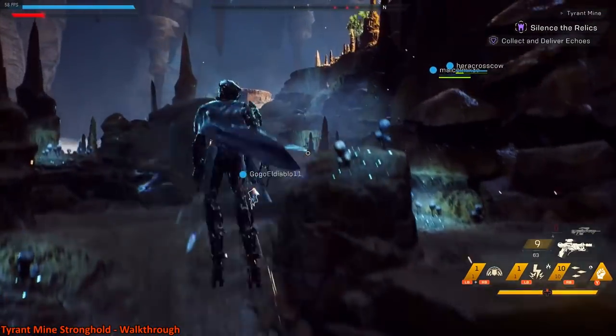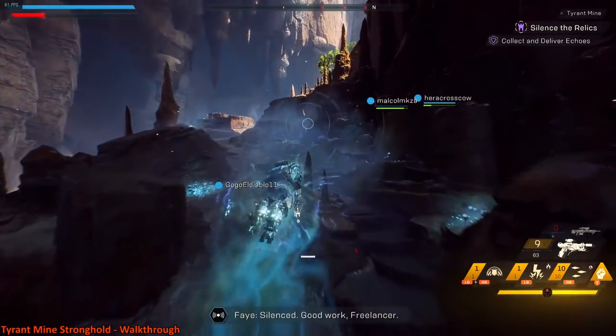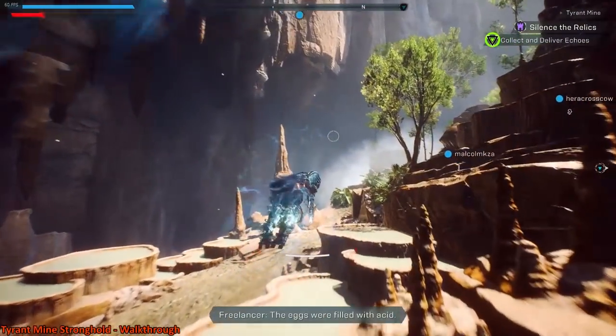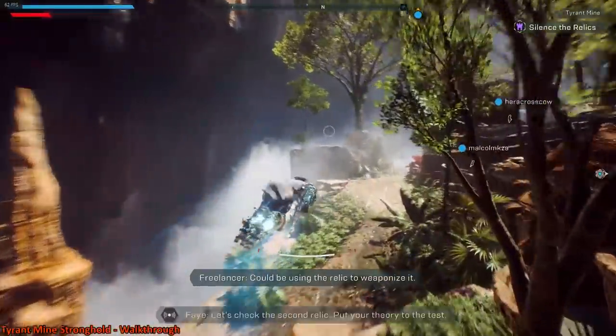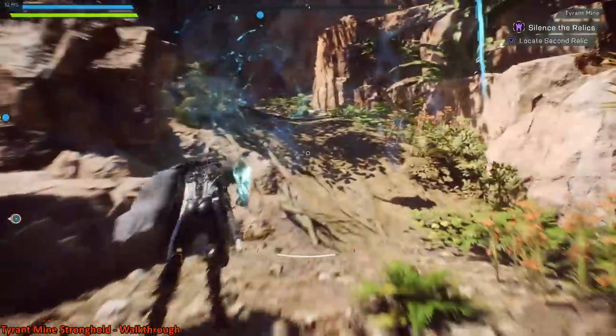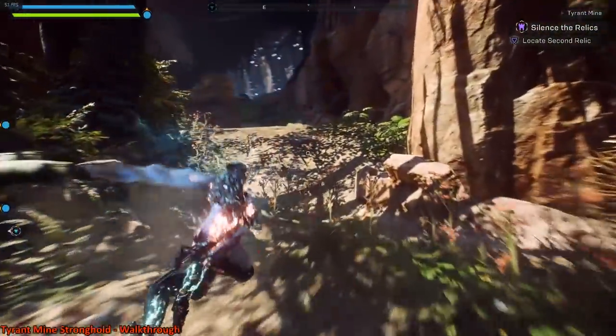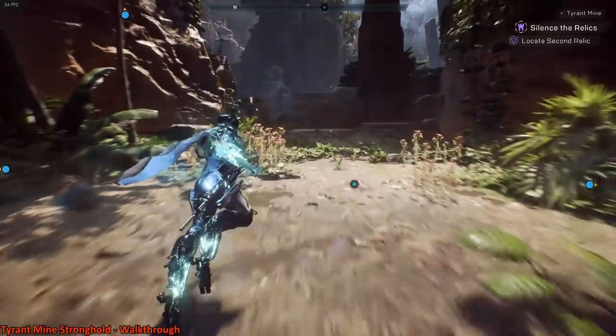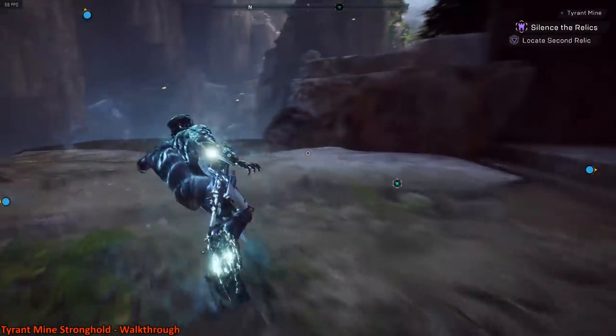That is the only thing you need to be focused on in the first stage of this mission: taking out the turrets — two on the bottom, one on the top — then collect the orbs, do the turn-ins, and you're done. There are three orbs on the bottom and five orbs up top. Once that's done, all the enemies go away, the rift closes, and you can move on to the next stage.